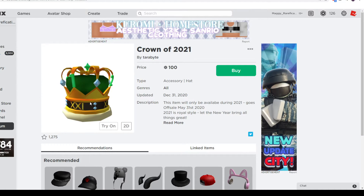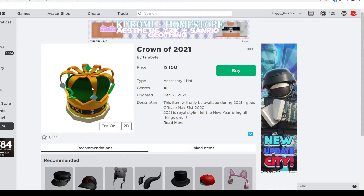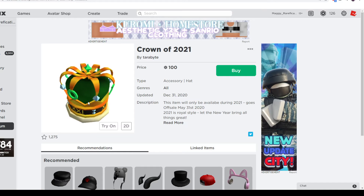For the looks, I think it looks really nice. Like I said, it does have that king and queen vibe. I love the green with the gold — I think that's a great color matching pair. And it has '2021' going around it to show that it's the Crown of 2021. Overall, I think this is just a great looking item.